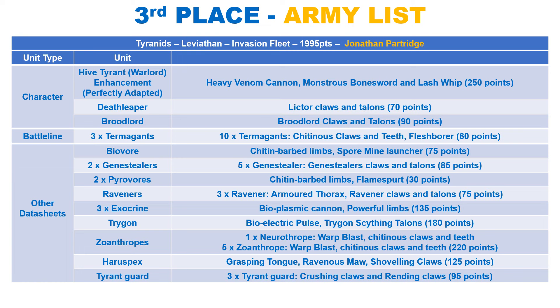We see 3 squads of Termagants with the Fleshborers, followed by the obligatory Pyrovore to launch Spore Mines across the map. We see 2 of their Biovore counterparts — their flamers have the usual profile at strength 6, AP 1 and damage 1 with twin-linked. We have 1 squad of Raveners, who have the ability to get off the board and reappear on the next turn. Units with this ability are very popular, as they are great for secondary objectives. It is the main reason why we see a lot of Imperium lists take a Callidus Assassin as an ally.